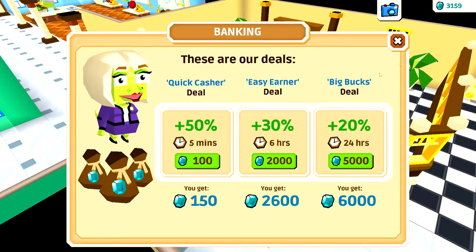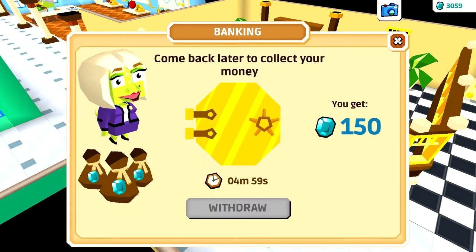We have 3,000 now - quick cashier, so plus 50 percent. I still don't really get the point of doing these if we get less than from the other method - this we have to do often of course. But we're just going to do this. That should be ready in five minutes.